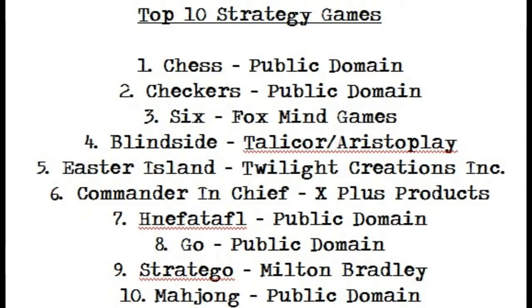So give it a look-see. A quick rundown of all ten games: Chess, Checkers, Six by Fox Mind Games, Blindside by TallyCore, Easter Island by Twilight Creations, Commander in Chief, Neftafel (a public domain game), Go (public domain but several companies have released copies), Stratego by Hasbro, and Meishong — another public domain game, but if you go to the flea market you should be able to find a really nice set.